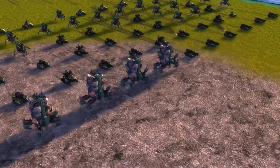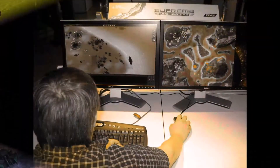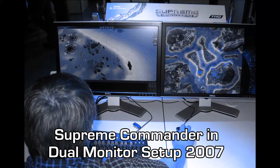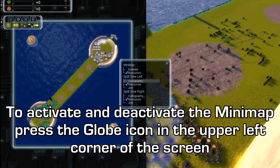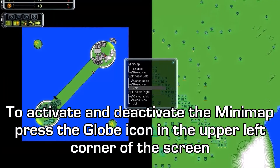All real-time strategy games have mini-maps, but not all have a mini-map which can be turned off. Because of strategic zoom and multi-monitor support, you oftentimes do not need a mini-map. If you play on a single monitor setup, you might feel more comfortable turning the mini-map on.